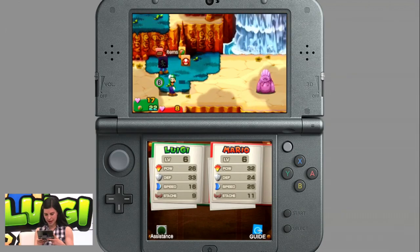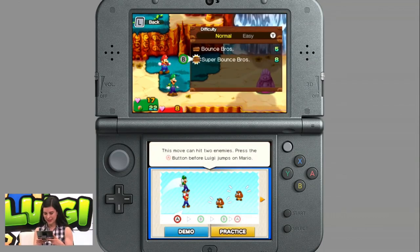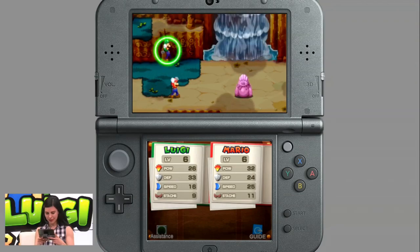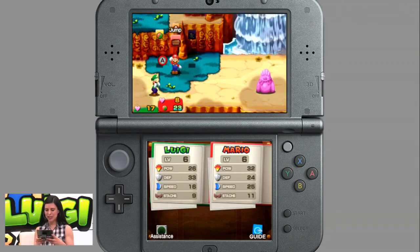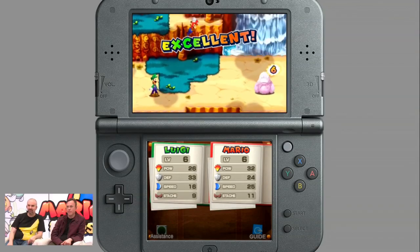I'm going to live on the edge and do a bro attack here. This is where the brothers actually team up to do an attack, and I have to keep an eye on the action commands. Nailed it — I love Luigi so much. Luigi is very brave. I love when they feed each other items. It looks so cute.